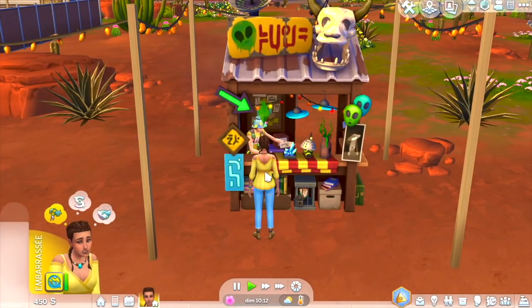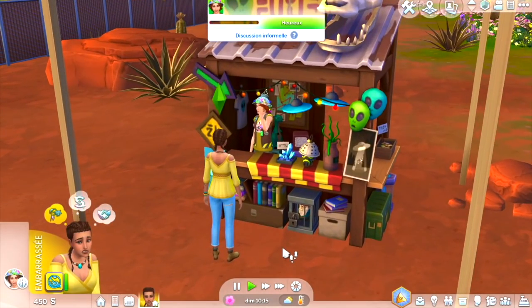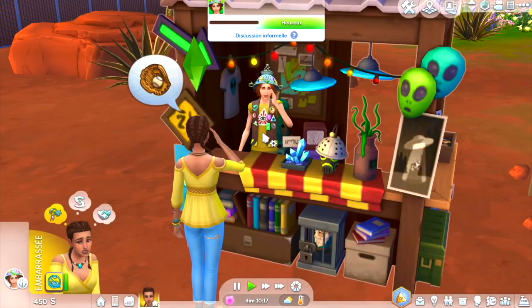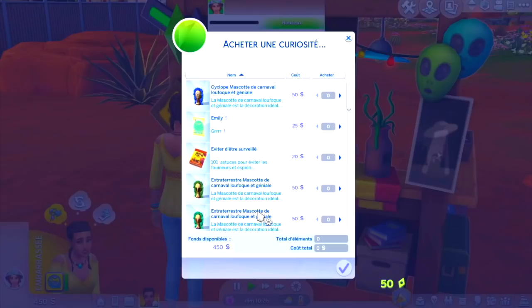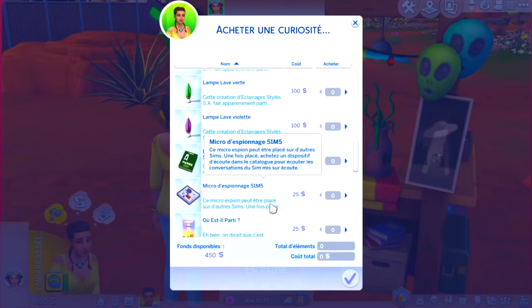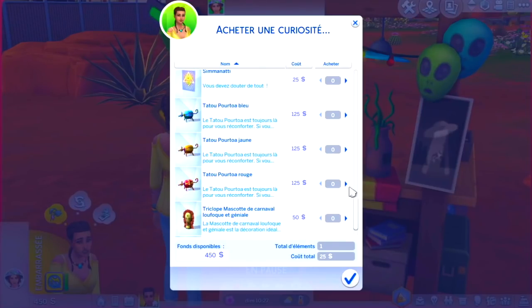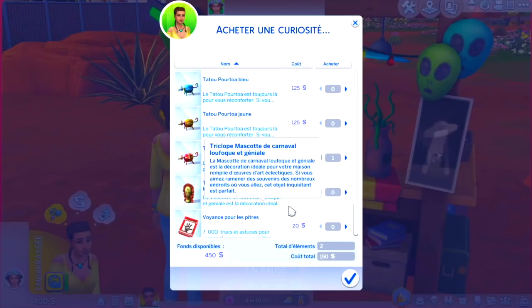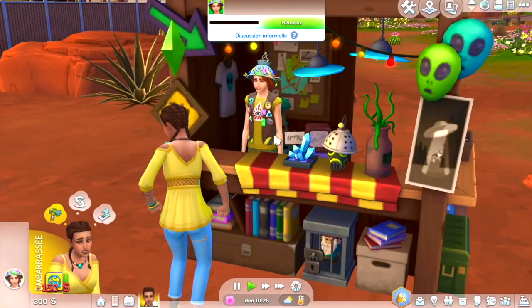On va lui faire une présentation militaire. C'est trop mignon, le petit garde-à-vous — il a une passoire sur la tête quand même, c'est spécial ! Peut-être pour se protéger des ondes. On peut acheter un micro d'espionnage — il faut un dispositif d'écoute. Je prends un petit tatou aussi, même si j'ai pas beaucoup de sous. On va acheter ces deux trucs.